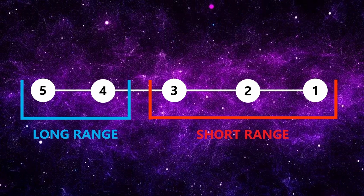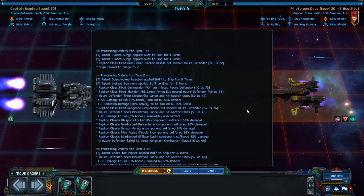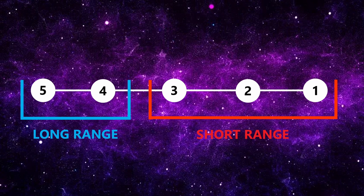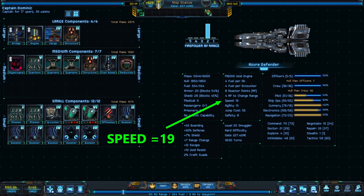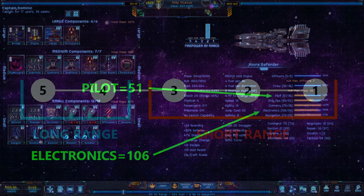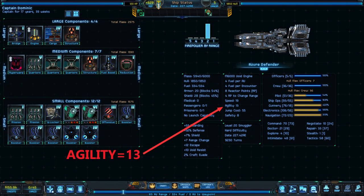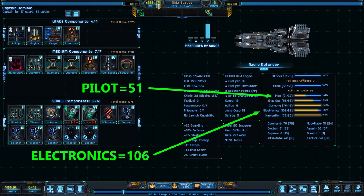The most important thing to understand about combat range is that it directly affects offensive and defensive capabilities, breaking down into two categories: long range and short range. Positions five and four are long range; positions three through one are short range. When outfitting your ship, it's a good idea to choose one of these ranges and configure it to fight there — either build for long range with escapes when necessary, or build for close range and perform boardings.